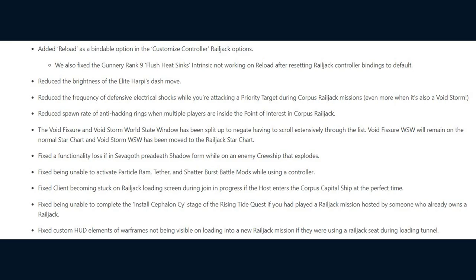As for Railjack fixes: DE fixed a functionality loss when in Sevagoth's pre-death Shadow form while on an enemy Cruise Ship that explodes. Fixed being unable to activate the Particle Ram, Tether, and Shatterburst battle mods while using a controller. Fixed clients becoming stuck on the Railjack loading screen during Join in Progress if the host enters the Corpus Capital Ship at the perfect time. Fixed being unable to complete the Install Cephalon Sigh stage of the Rising Tide quest if you had played a Railjack mission hosted by someone who already owns a Railjack. Fixed custom HUD elements not being visible on loading into a new Railjack mission if using a Railjack seat during the Loading Tunnel.